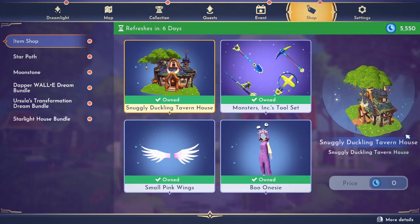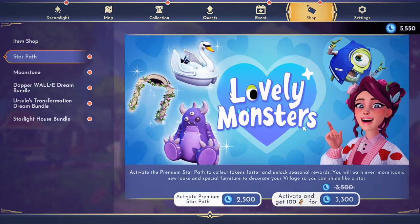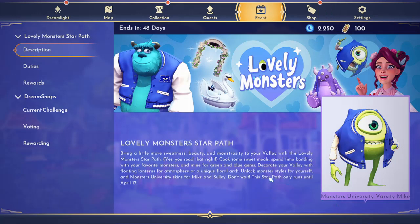I am winding down on the number of moonstones I have. Let's check out our Star Path. Our Star Path is Lovely Monsters — activate the premium star path to collect tokens faster and unlock seasonal rewards. They have one option to activate for $2,500 or activate for $3,300, normally $3,500, and get 100 tickets. They're not allowing the free path like they did at the beginning of the year. I'm going to activate for $3,300 and end up buying moonstones.